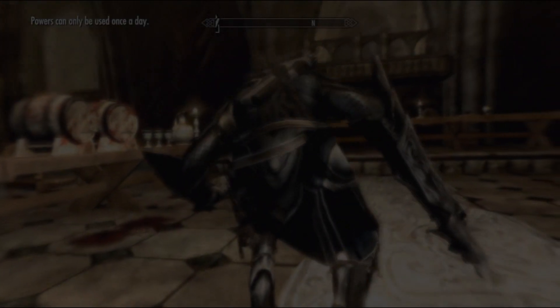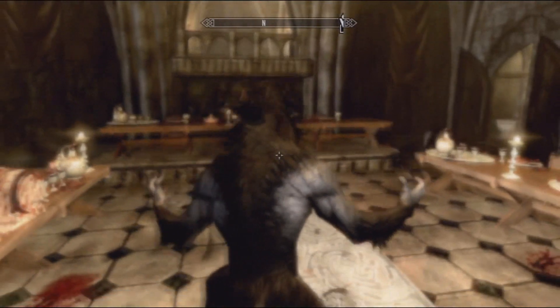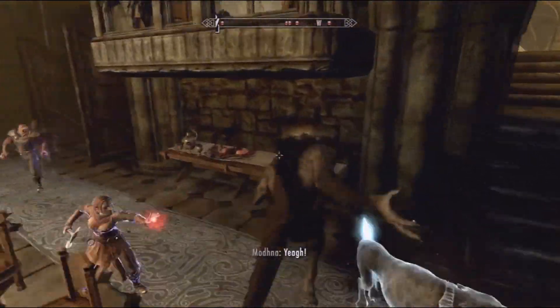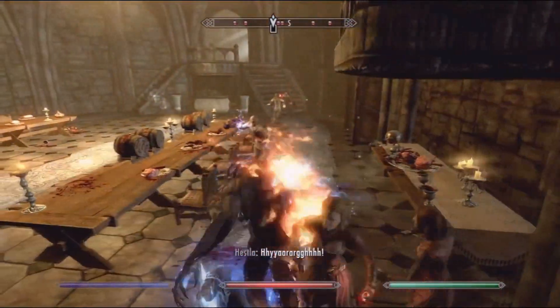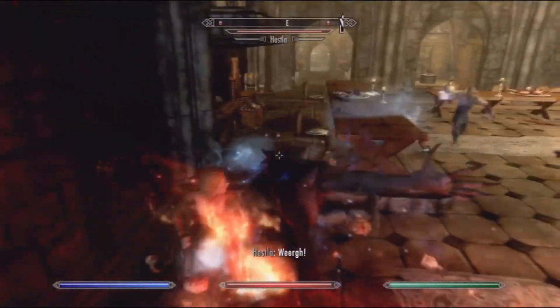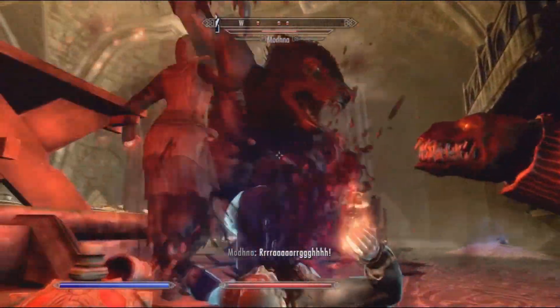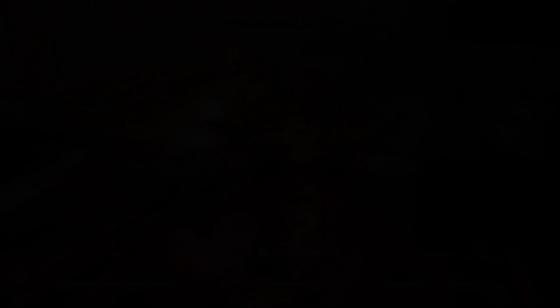Moving on to the Dawnguard side of things — if you choose to become and stay as a Dawnguard faction member, you get to use all the crossbows and that kind of stuff, and you will have the werewolf ability that you get from the companions guild. You don't actually have to get the werewolf ability from the companions; you do get it from the Dawnguard quests if you haven't got it already. It's not exactly the same werewolf as from the companions guild — it actually has a whole new perk list of abilities as well. As you play all the Dawnguard quests, you will get more and more crossbows.